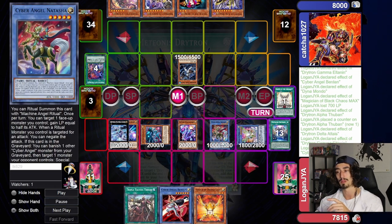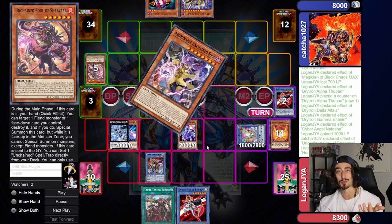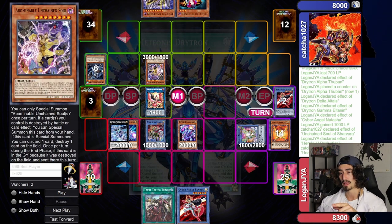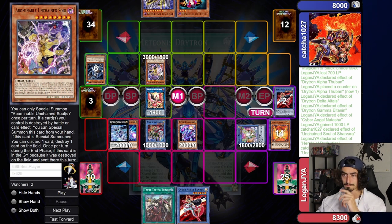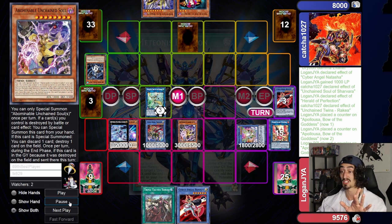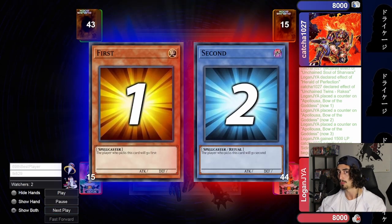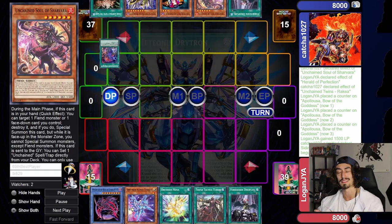We're going to line up one of the most powerful plays that Drytron has to offer: Cyber Angel Natasha, which is basically Snatch Steal times three — that's the best way I can describe it. The opponent ends up having the Bomb in hand, a 3K body that can also pop cards, but it's also another monster for us to steal with Natasha, because this card is not once per turn. We're going to spend a Perfection negate, but it doesn't really matter. He gets to set his Trap Card — who even cares. We've got more than enough for lethal on board, so we go in and clean out that game. Game 1, ours 100%.